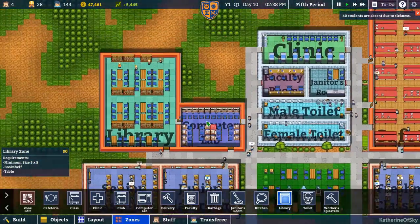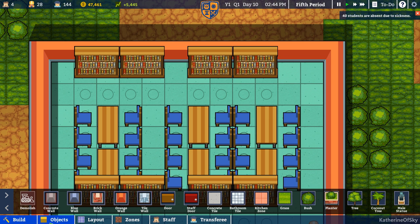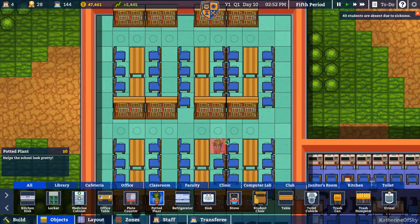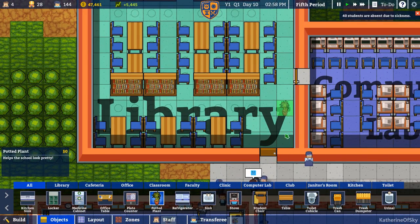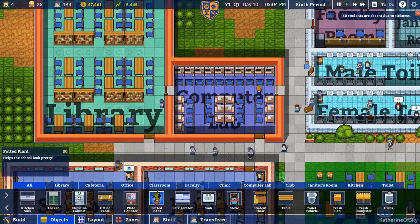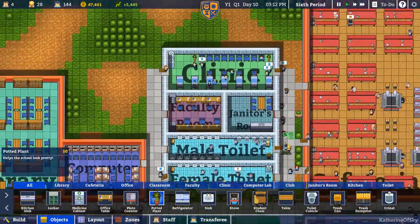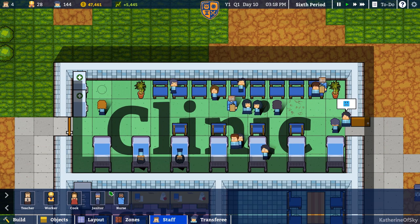We're gonna have entertainment for our students. Let's build some extra objects in there — maybe some plants or something. Potted plants — where can we put these? I kind of wanted these to be aisles where they can go through. 40 students absent — that's a lot, man. We're going to have to get this sorted. How's the clinic doing? The clinic has a lot of students in there — it looks like I need more nurses.